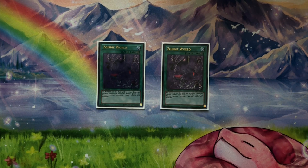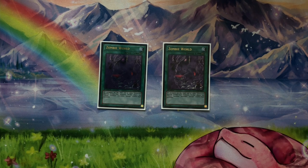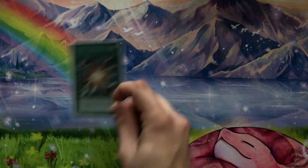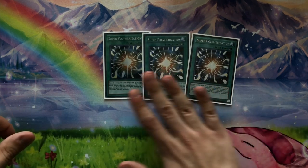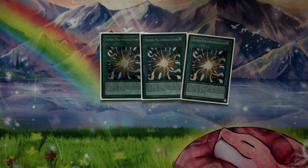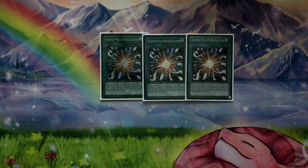For spells, play not one but two Zombie World — not three, because hard opening two is already a bad feeling and three is just too much of a brick. It's searchable off of Banshee and recurrable off of some extra deck cards, so two is sufficient. A card you do play at three is Super Poly. This deck is built to go first and set up unbreakable boards, but also tries to break boards going second, and Super Poly enables both so easily. Some people say it's unfair but I think it's very balanced, and three is perfect.